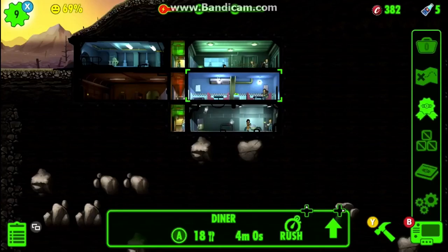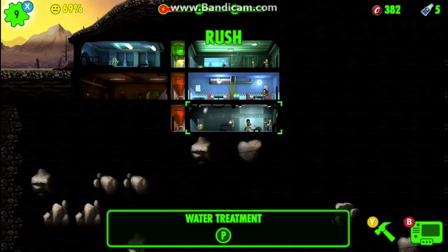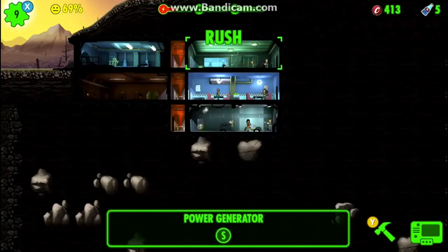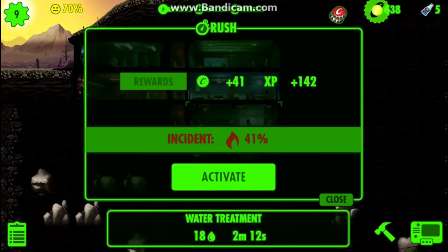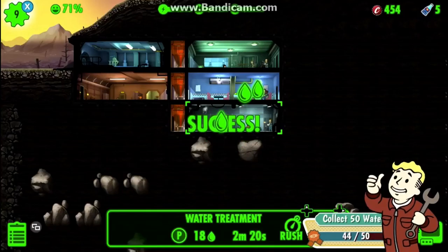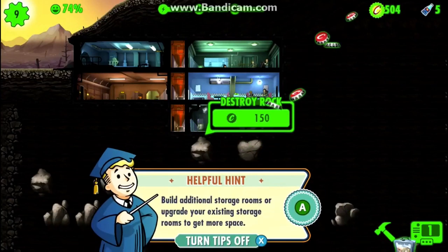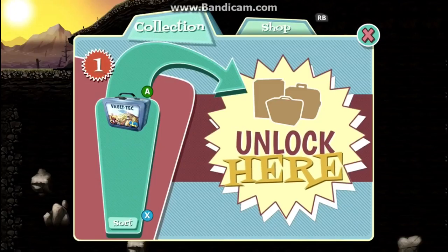The next mission is collect 50 water, so I have to rush that room again. I also need to rush the power room to keep it above the bar. I rush the water again and we need to do it one more time — and there we go, we get another lunchbox!